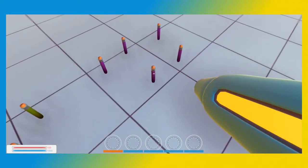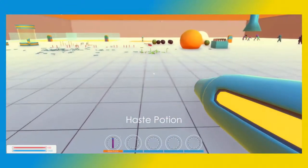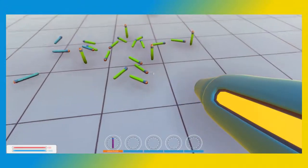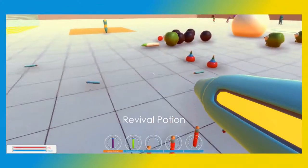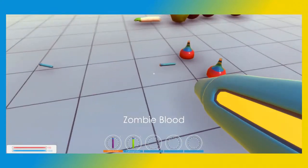Slow Potion. Haste Potion. Slow Potion. Haste Potion. So what are we supposed to be doing? I think we're... I have no idea. Calming Potion. Coloring Potion. Revival Potion! Zombie Blood!